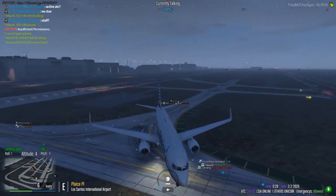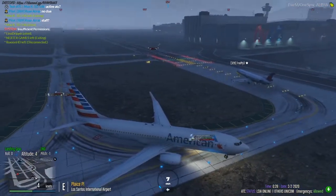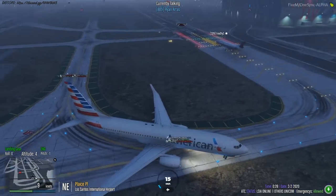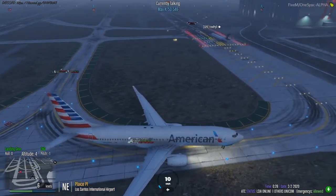Line up runway 30 right. American 1337 holding short runway 30 right — all right, stand by to return to fixer.